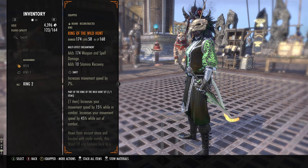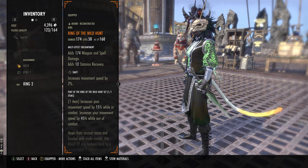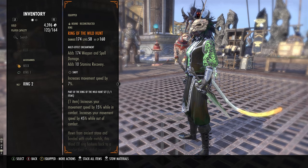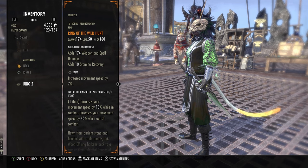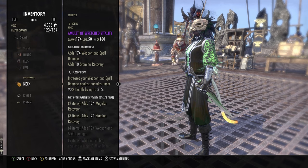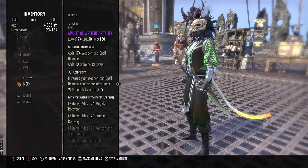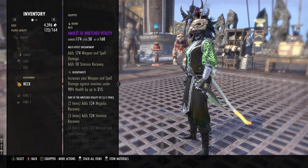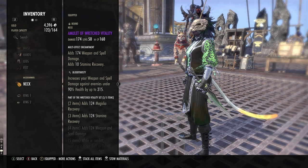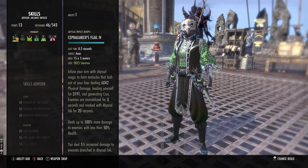We're running Wild Hunt — we want to be very agile to get away from people. We have decent health and decent resistances, so we want to be able to take damage and avoid it as much as we can. I only have one Swift on and I'd like to try more Swift. If you guys throw together this build, throw on all Swift and let me know how it plays in the comments.